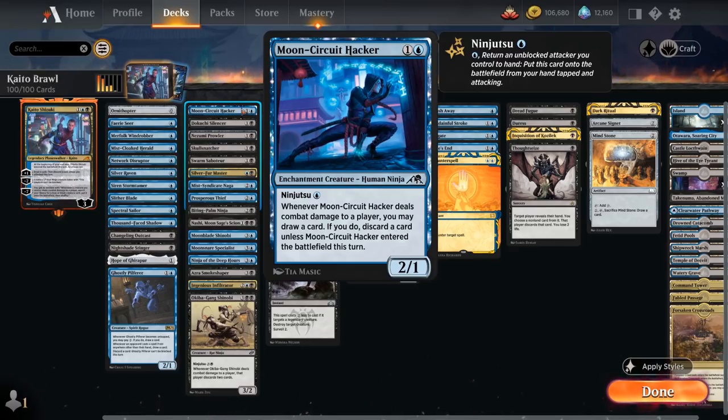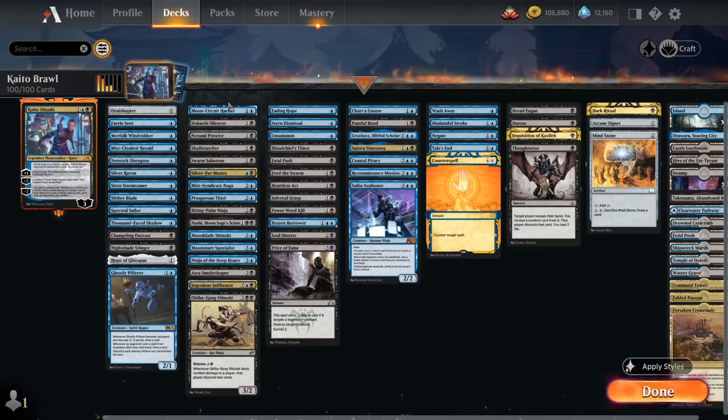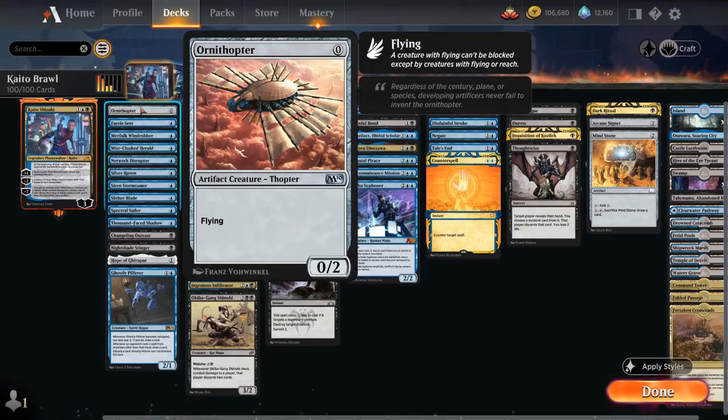Taking a look at our hacker: if it deals combat damage to a player we may draw a card, and if we do, discard a card unless the hacker just entered the battlefield. Then there's no cheaper enabler than Ornithopter, a 0-mana 0/2 flyer. If this attacks and the opponent doesn't have any flying or reach creatures to block, we'll be able to put one of our ninjutsu creatures into play by picking up our Ornithopter, which we can then easily replay to enable future ninjutsu creatures.